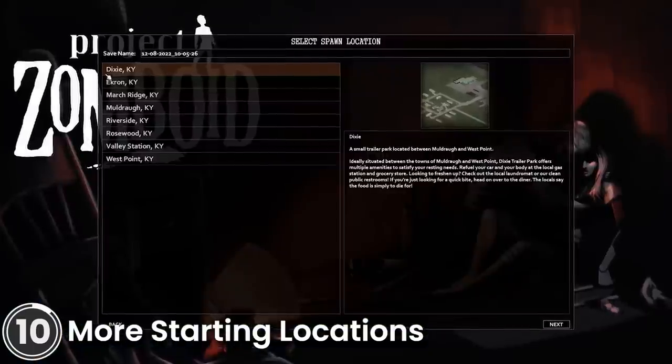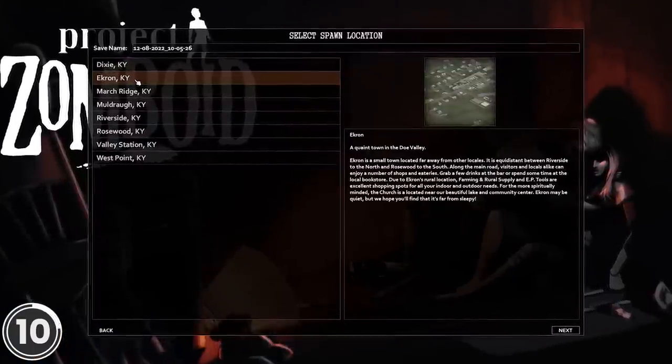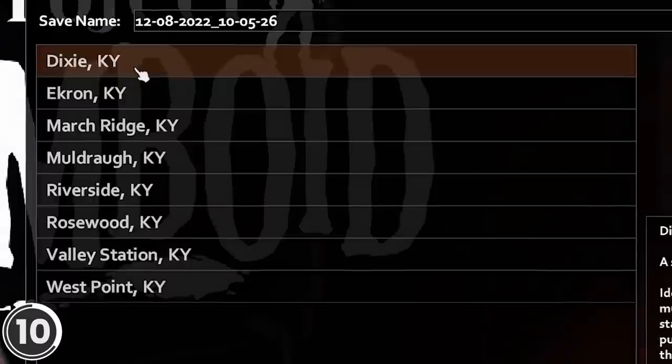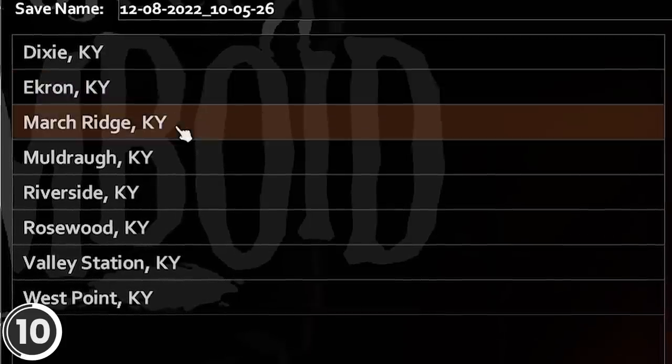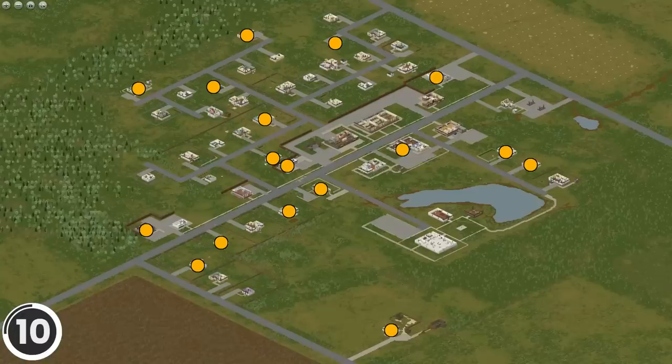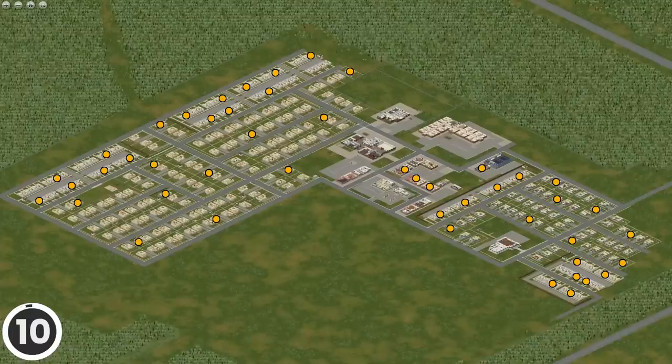More Starting Locations. This mod adds additional starting towns to choose from when starting a new game. It adds spawn points in Ekron, Dixie, March Ridge, and Valley Station. The orange dots in the images show potential spawn locations in each of the given towns. The spawns are based on occupation.